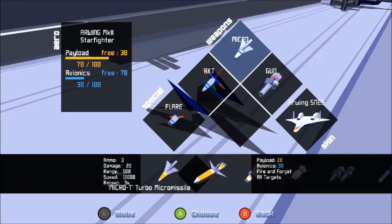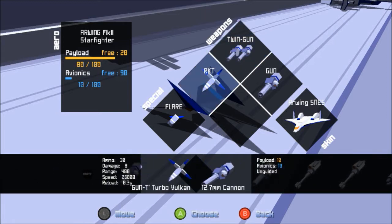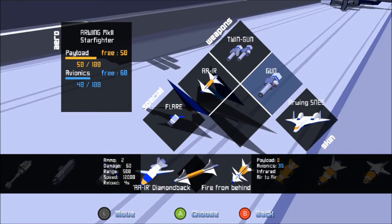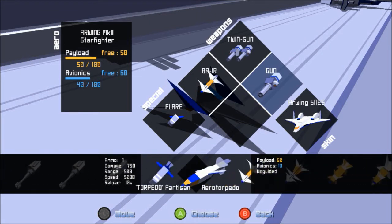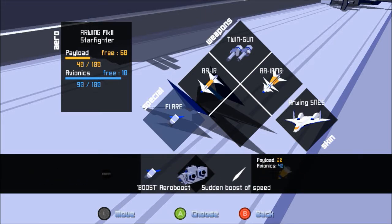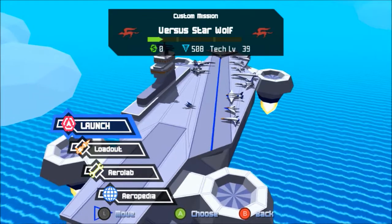And for weapons, I'm gonna give this one... We'll try out the Twin Vulcans. The IR missile and... needs something... Oh, we can put that on there. Cool. And we'll put the... turbo boost on. Oh, we can't — we can only do flares. Alright, flares works just fine. I think that's everything, so let's hop in.